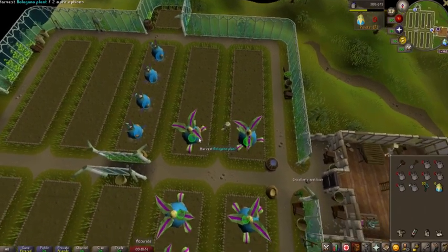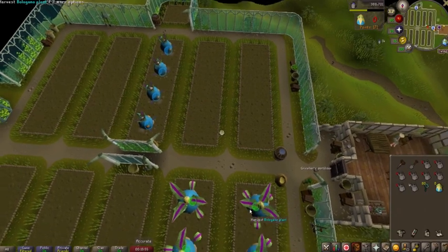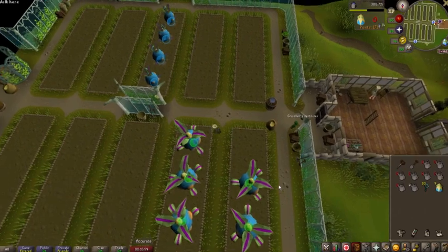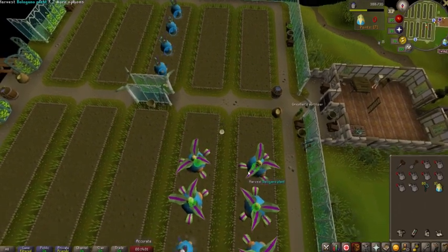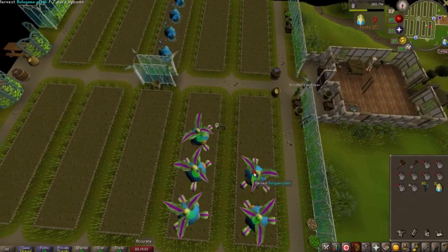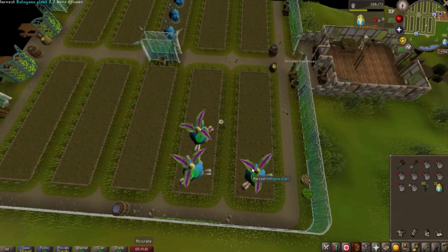When you've done your initial watering and you're going back to re-water, you don't have to worry about clicking in your inventory or canceling the animation. The only time you want to do that is whenever you're actually planting. Come down here and harvest all of these.